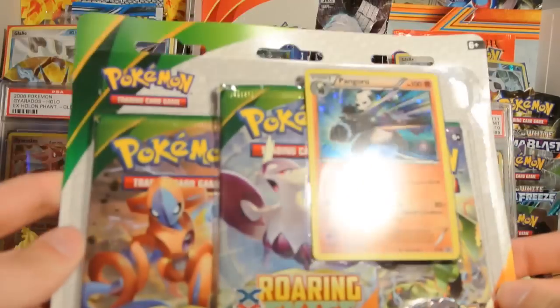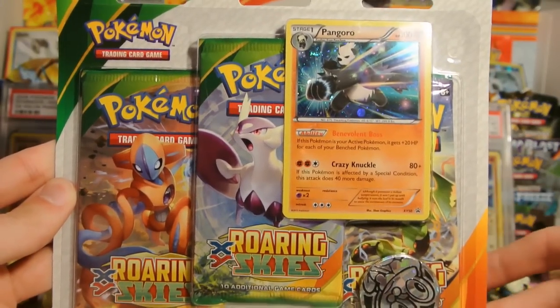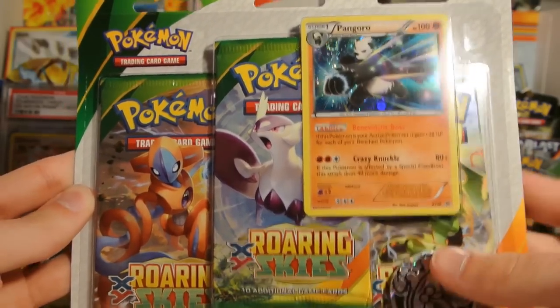Today I have the second of the Roaring Skies three-pack blisters. This one features a Froakie coin, a Pangoro card which we haven't seen — it's XY Promo number 50 — and three Roaring Skies packs.